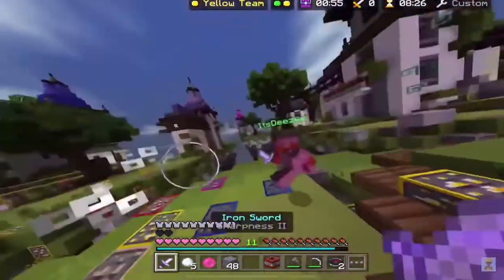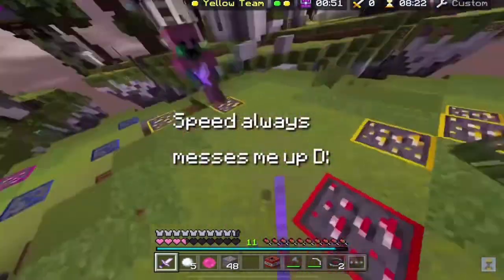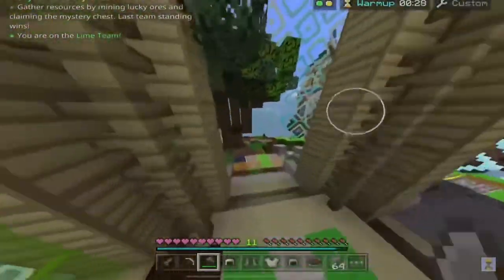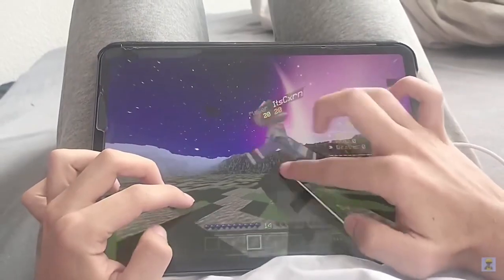The best scenario for you is a bridge fight. Pocket Edition players in general struggle at bridge fights — PC players and even controller players are easily able to take an advantage over Pocket Edition players in bridge fights. That being said, the best way to defeat Oreologist is fighting him on a bridge. And if this doesn't work, pray.